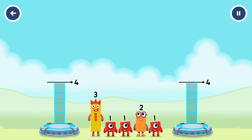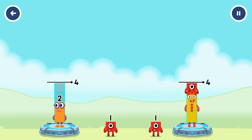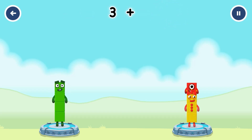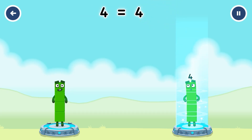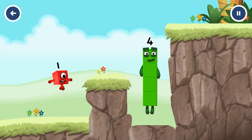Share the number blocks evenly to make two groups of three. Four, two, one, one, one. You cracked it! Two plus one plus one equals four. Three plus one equals four. Four equals four. I am four. Have we met? Good job!